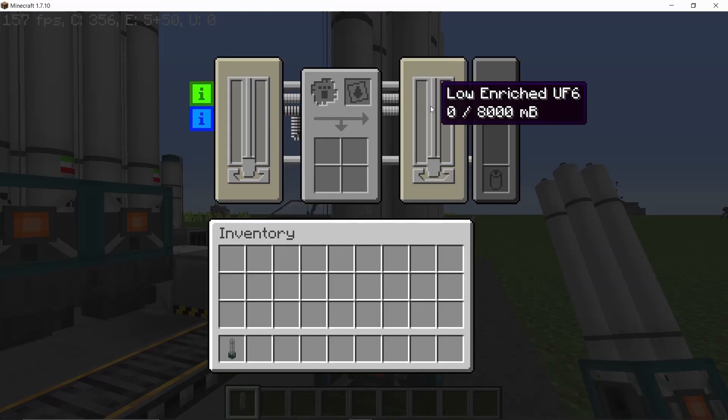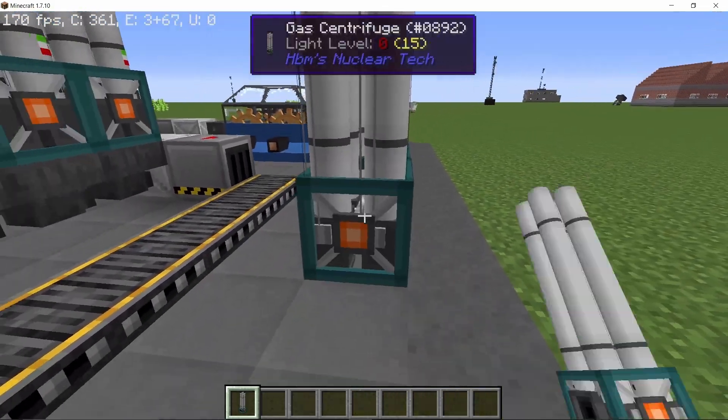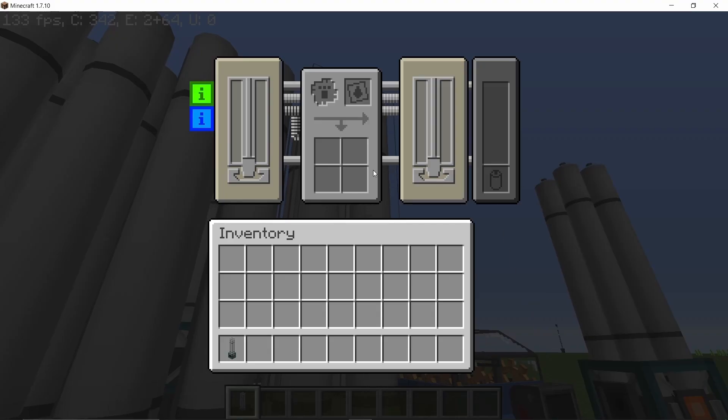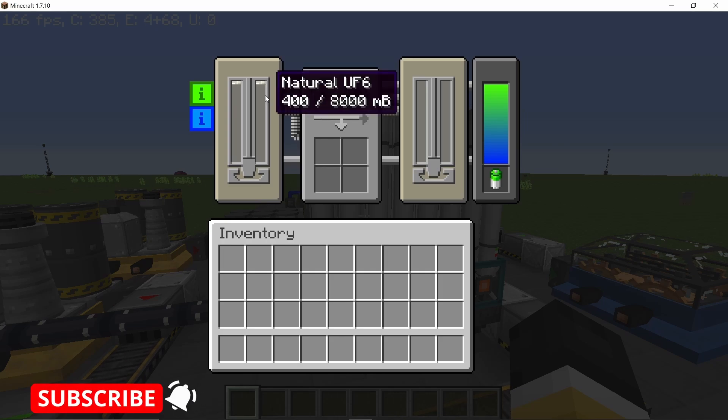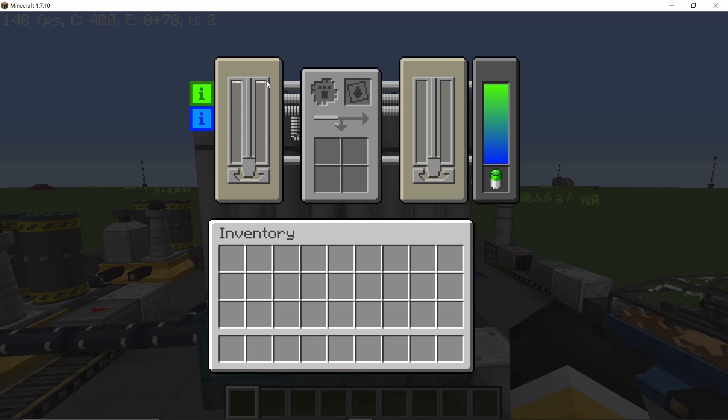In order to place the gas centrifuges, you just place them touching like this — the output should go into the next gas centrifuge. They will just auto-arrange themselves like this.